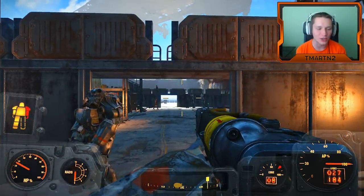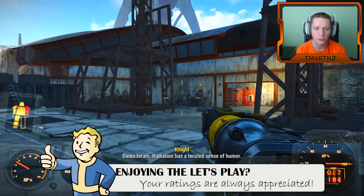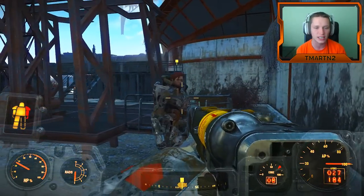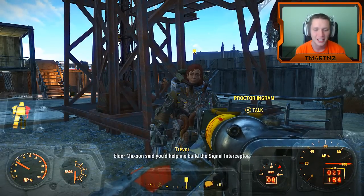Welcome back guys to another episode of Fallout 4. It's time boys, we are here at the Boston Airport. We're going to be talking to Proctor Ingram and we are going to be trying to set up the machine to get us in to the Institute. Let's get it.